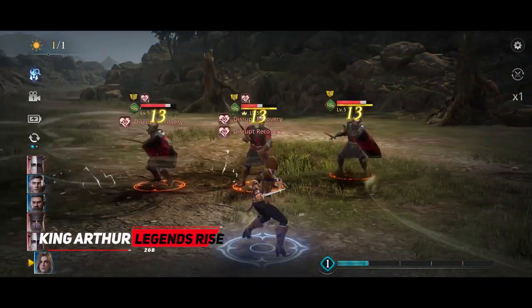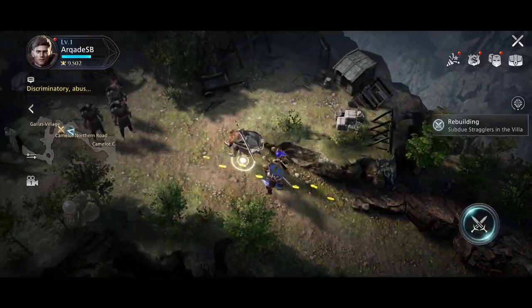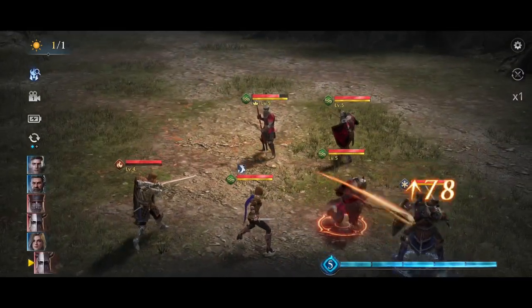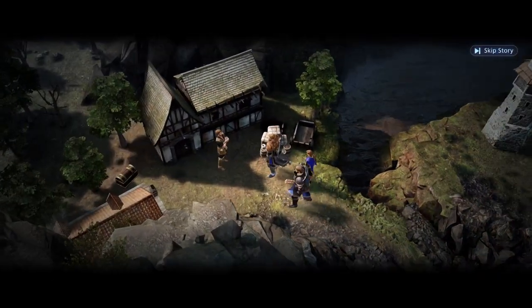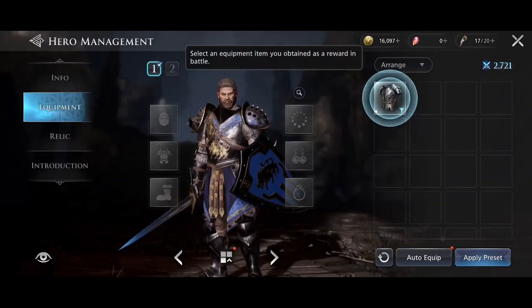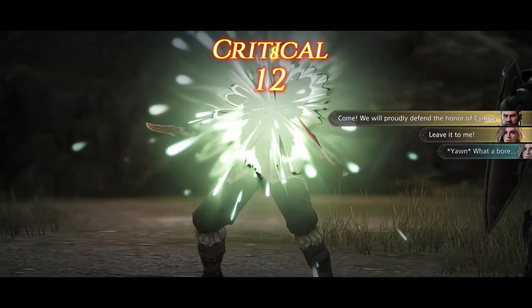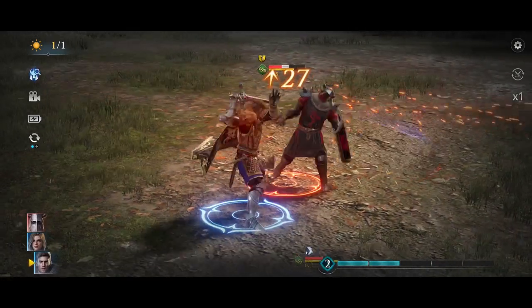Moving on to number 5 we have King Arthur: Legends Rise. In this game, as Arthur, you lead your medieval kingdom through dark times, battling enemies and allies while exploring a reimagined Arthurian story where you fight ancient gods to save humanity. It features 10 open-world zones, side quests, and puzzles, as well as collecting and upgrading legendary heroes and creatures with strategic battles, player choices, and continuous updates. Powered by Unreal Engine 5, it offers stunning cinematic visuals in a medieval fantasy setting, making it a great choice for medieval-type RPG fans who enjoy card battles or strategic combat.